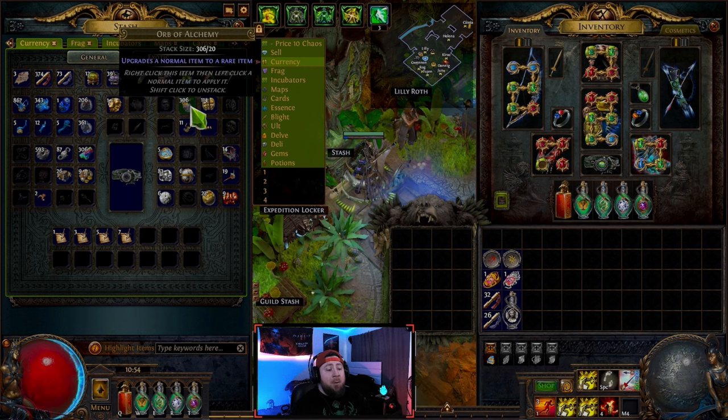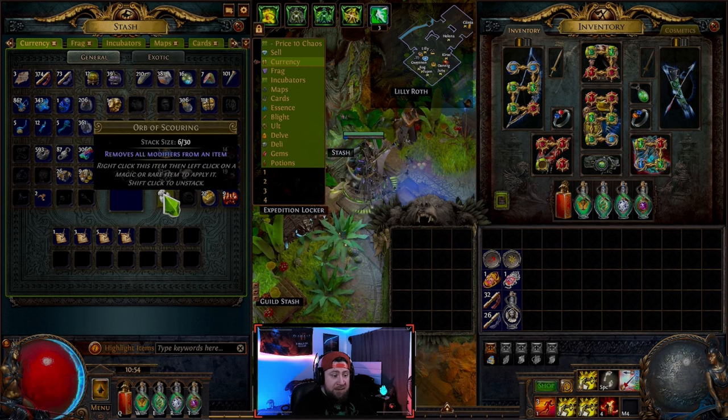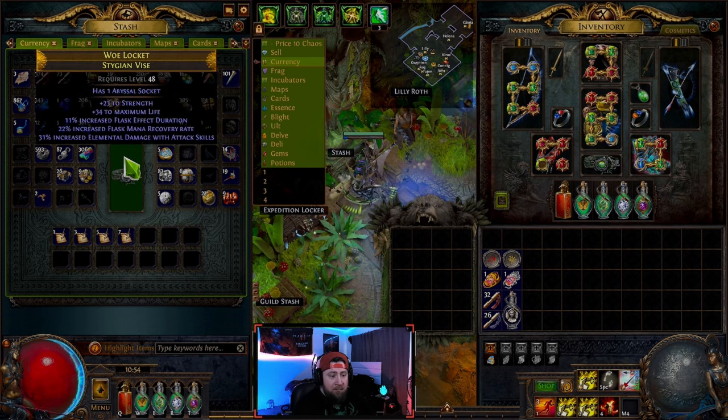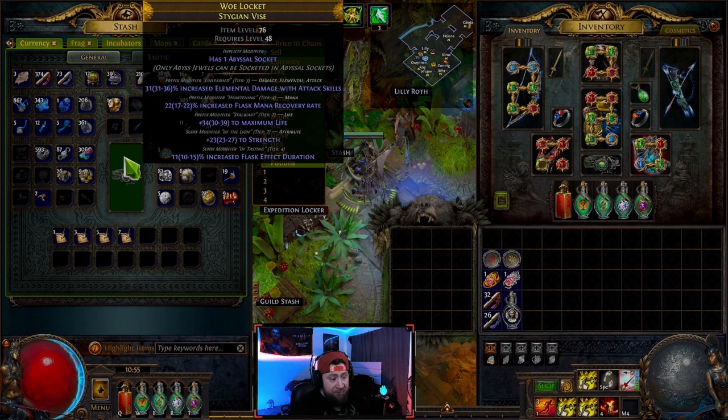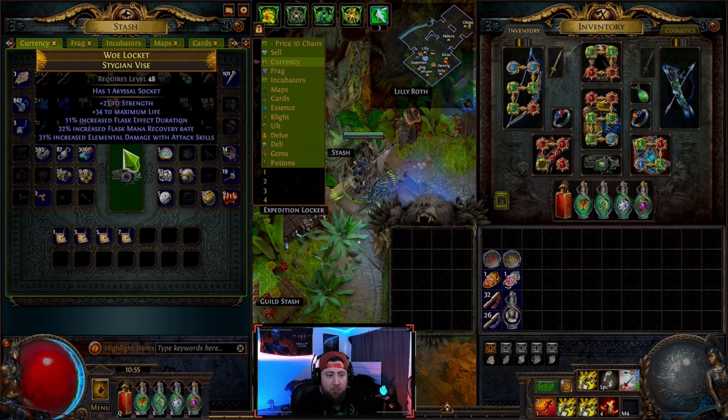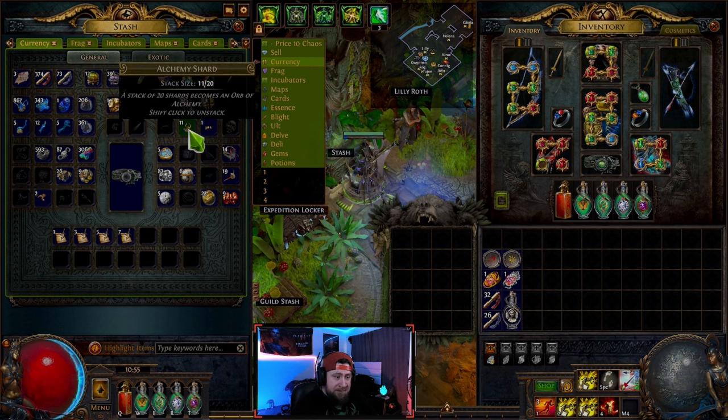The orb of alchemy upgrades a normal item to a rare item. We use the orb of scouring to remove all modifiers back to normal, then apply the orb of alchemy — it makes it rare and gives a bunch of random affixes. We ended up with five modifiers here; you can only have six total. During the campaign you can get a lot of really good gray items and use alchemy to make them rare and more powerful.